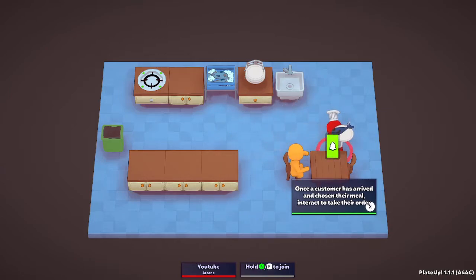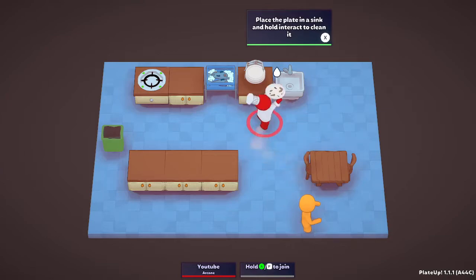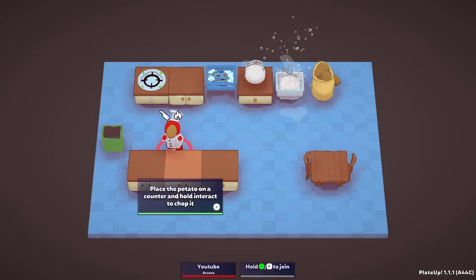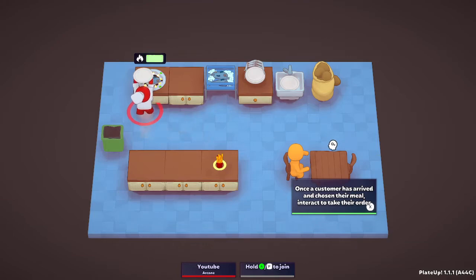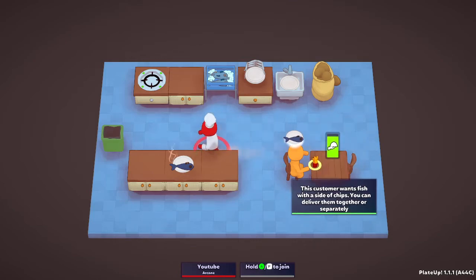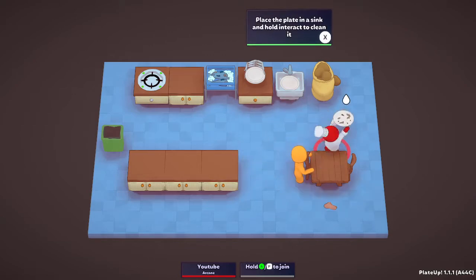Here it is - there was a fish, we give him a fish. We gotta hold X to take that. Place the potato on the counter, chop it up, make some fries. This guy wants fish and chips, look at that! They want to sit at the table - once they leave, grab the dirty plate.